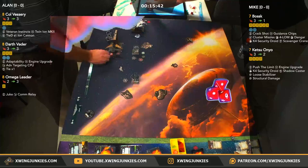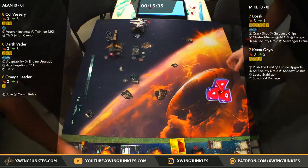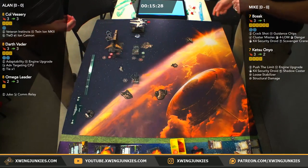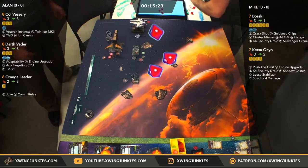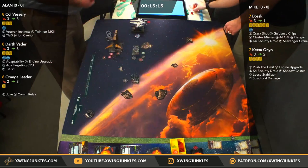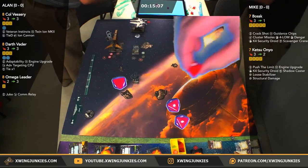There's the shot with the ion cannon. Single evade — he's going to take the ion. That's two ions on Bossk, so he will be going straight next turn and a single damage. Primary: hit, hit, hit. Single evade — he's going to take two. Imperials here just kicking apart these Scum ships that don't quite have the maneuverability to deal with it.